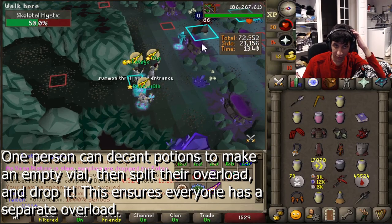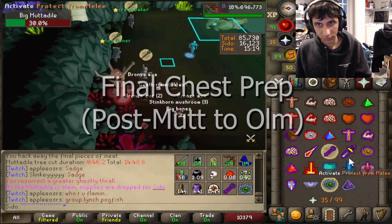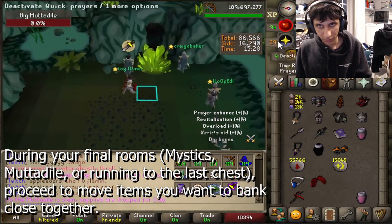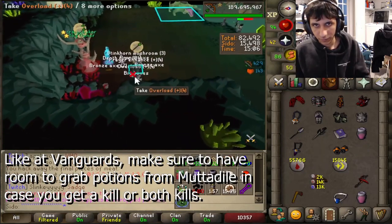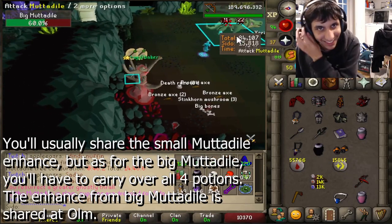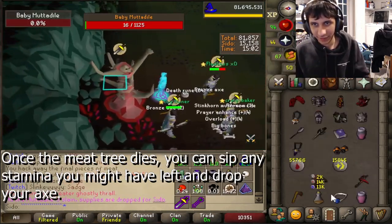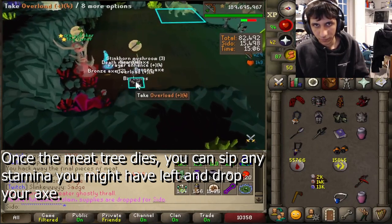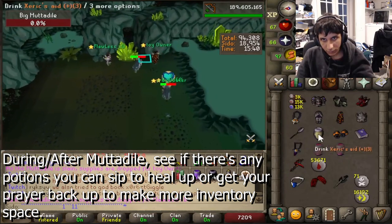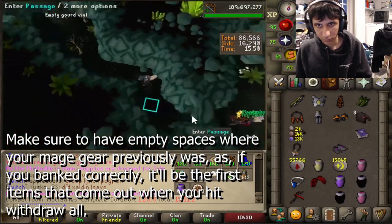Now let's focus on preparing for the final chest. You can do this at any point, but I typically adjust my inventory at Metadial while killing mama mutt. Whenever you find it easiest, start moving the items you know you want to bank close together. Make sure you have a couple of spaces open in case you get a Metadial kill so you can pick up all the potions. You'll typically share the enhance from the small Metadial, but the big Metadial you usually have to carry all the potions. After the meat tree dies, drop your axe and sip whatever stamina distance you have left. Venge-Thrallers, once they cast their final venge, can drop their stack of deference.